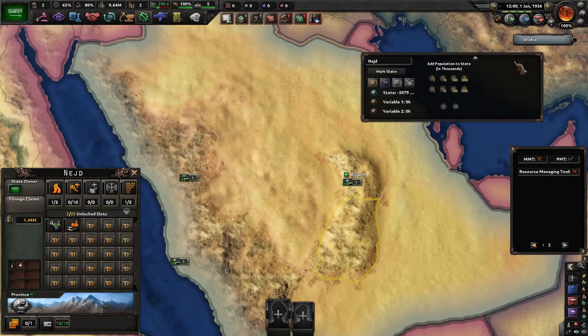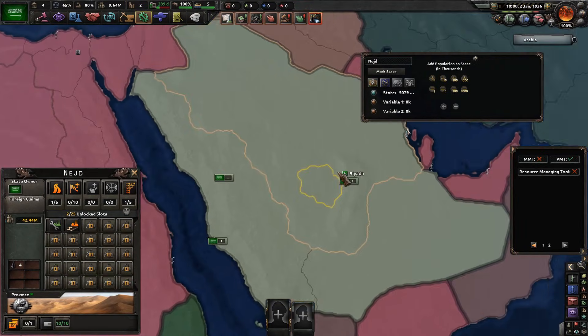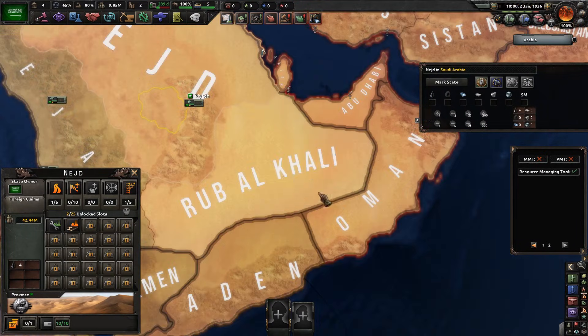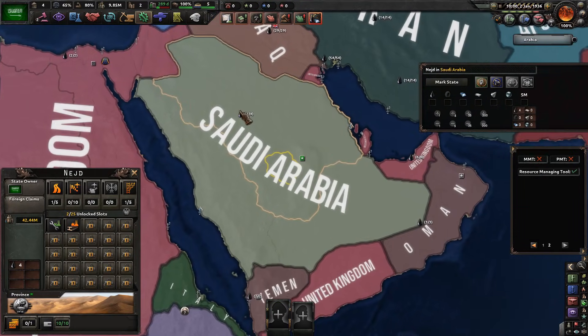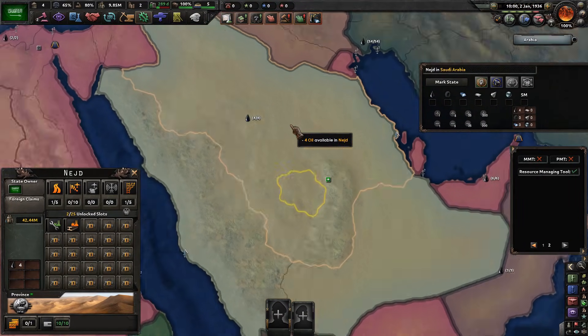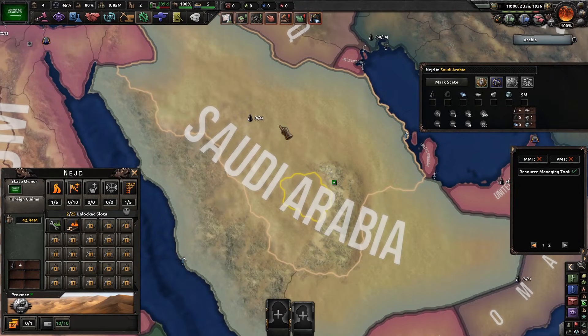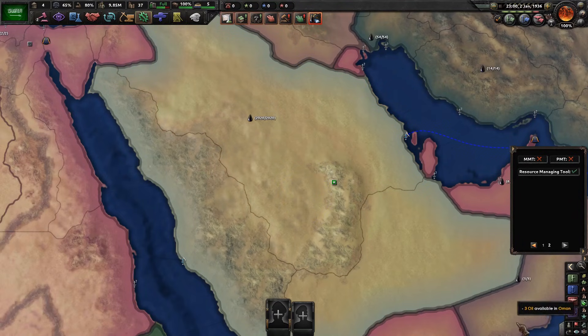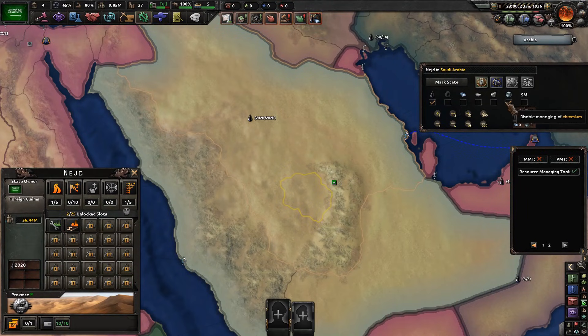We want the state of Medina to have 200 million people — just spam this button a few times and let the game run for one day. Saudi Arabia also has a ton of resources — well, actually it turns out Saudi Arabia has no oil in this game! Let's add a bunch more oil. Let the game run for one day and now we have a huge amount of oil. We can also add chromium, tungsten, and all the other resources to Saudi Arabia.